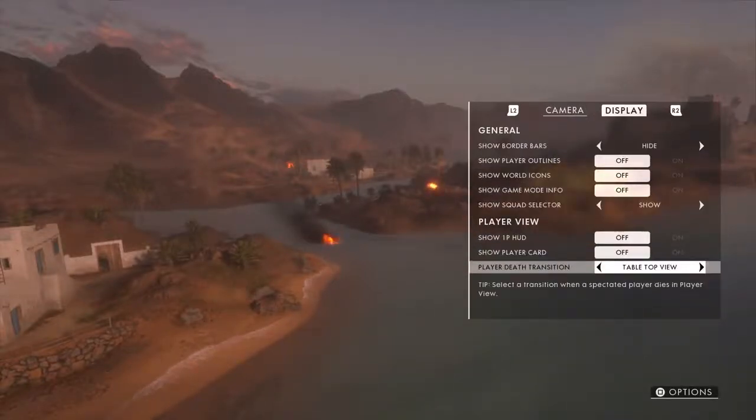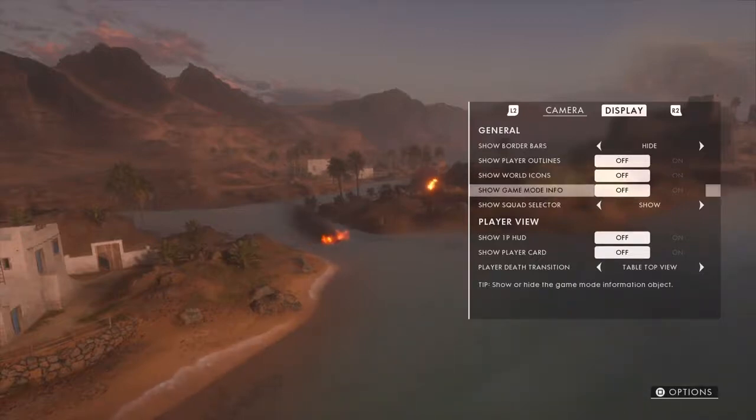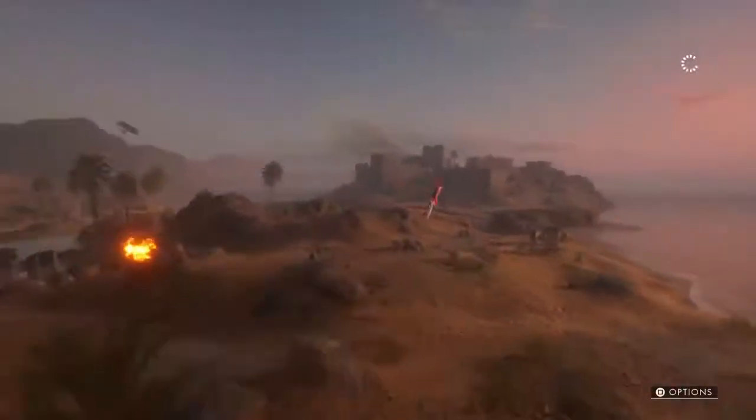In display, I have everything off. You want to turn everything off if you don't want any HUDs, maps, scores, names or anything like that — everything is off here. Tabletop view is the best for me, and you can mess around with the rest if you want, but for me that's tabletop.